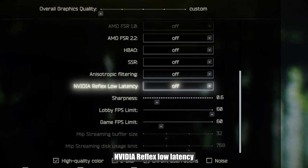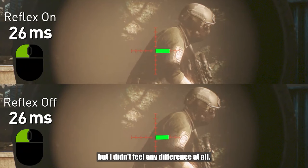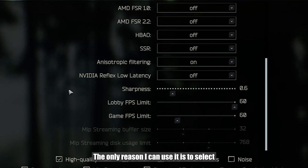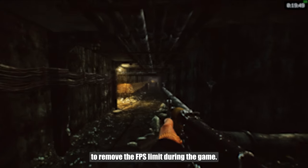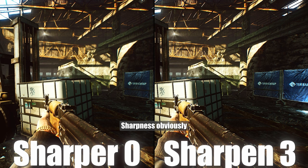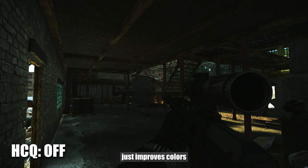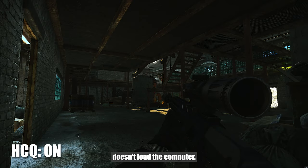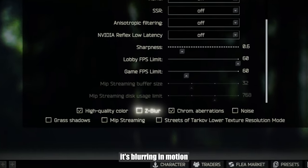NVIDIA Reflex low latency theoretically reduces response time, but I didn't feel any difference. The only reason to use it is to select ON plus boost to remove the FPS limit during the game. Sharpness obviously increases sharpness. High quality color just improves colors and doesn't load the computer, so you can leave it. Depth of field — definitely turn it off, it's blurring in motion.